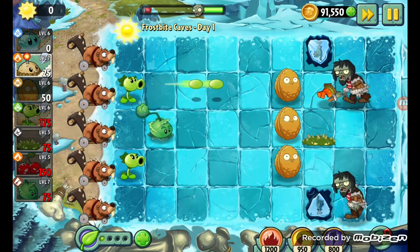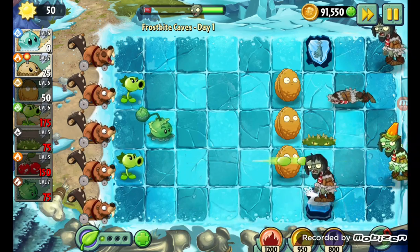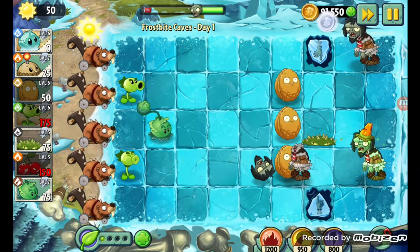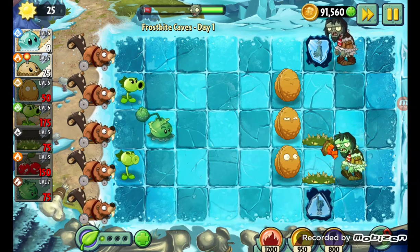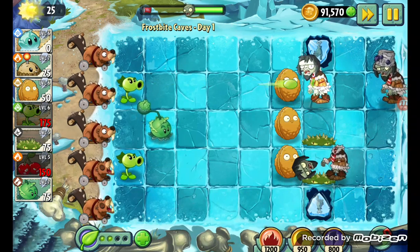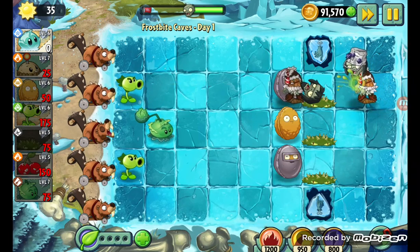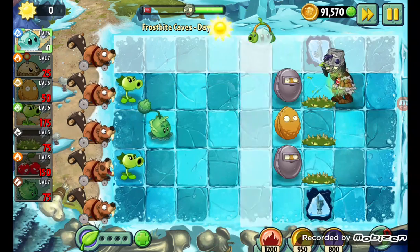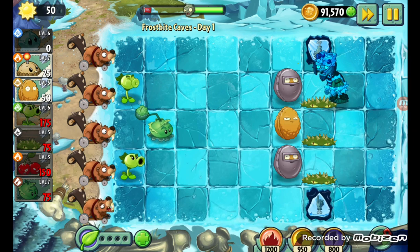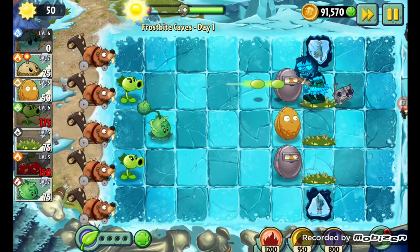This isn't the worst setup so far — I just need to get more spikeweeds and this would be fine. Conehead there, place that. Yes, repeater, thank you. That means I can just get one, two, and the third one. Is that a buckethead? Freeze. Not freeze. Come on, give me the next sun.